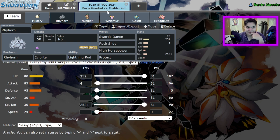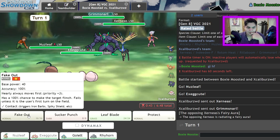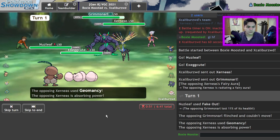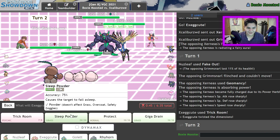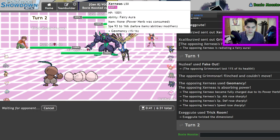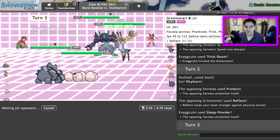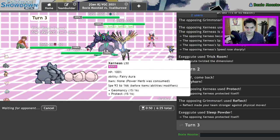Okay, there's the Grimmsnarl. I should be able to Fake Out and Trick Room. I'm going to Fake Out the Grimmsnarl since I'm Focus Sash on the Exeggutor. Let me get in the Golurk — or actually no, I'm going to get in Rhyhorn. And if I get this Sleep Powder off, if I can connect this Sleep Powder, it's lit. Let me Swords Dance up and go for another. They don't exactly have a way of avoiding this except for Indeedee coming in. I just need to get these Swords Dances off.